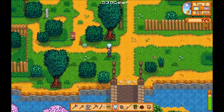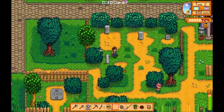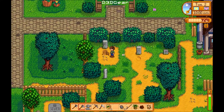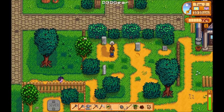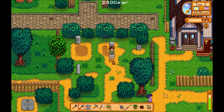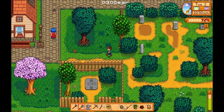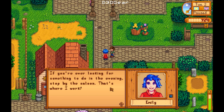Maybe I'll give this to someone. The most respectful thing you can do in a graveyard is dig it up. I wonder if there's any random treasure you can find in this game digging around — I bet there is, probably buried in a graveyard. I don't think I've talked to the blue-haired lady yet. Hello Miss Blue-Hair. Pelican Town. If you're ever looking for something to do in the evening, stop by the saloon — that's where I work. Well, she sounds like a lot of fun.